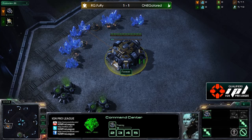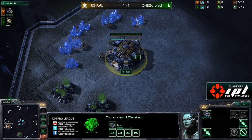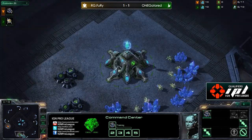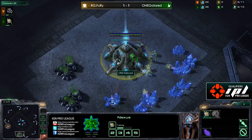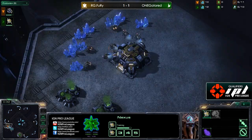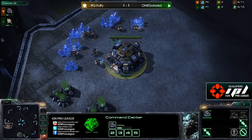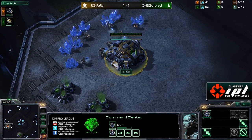Alright guys, thanks again for joining us. This is Cats Pajamas and this is Pain User, and we are back for the rubber match - game number three of a set between RG Fury, spawning as our orange Terran player at the nine o'clock position on Metalopolis. His opponent down at the six o'clock is one Gator, our green Protoss player, so PvT matchup. Close positions by air, and this is round of 128 action out of the qualifiers number two for IPL season two.